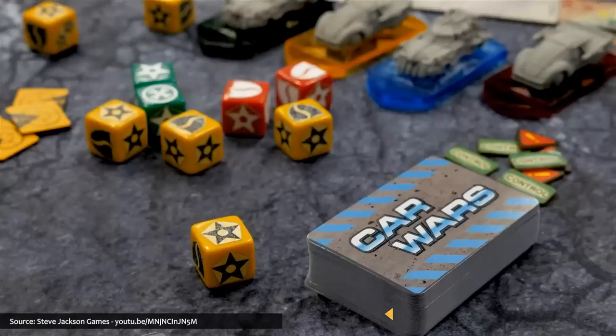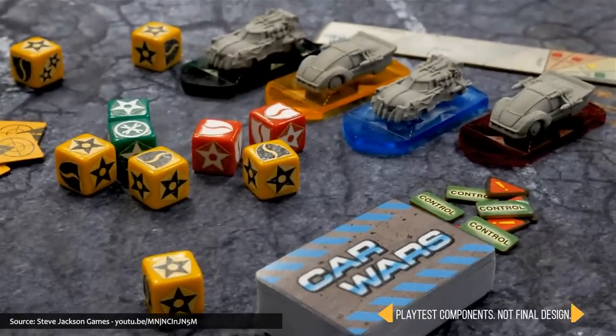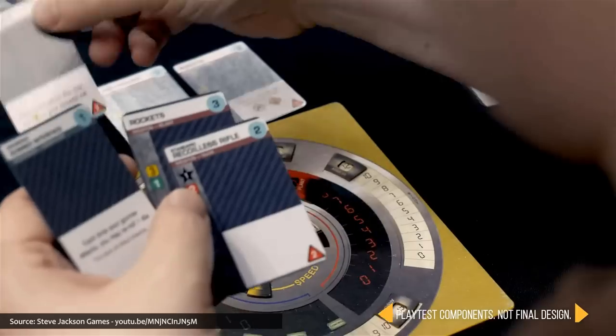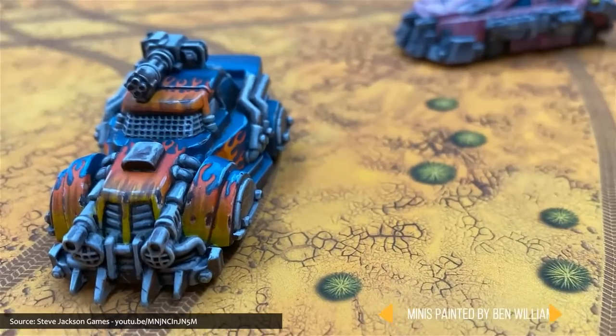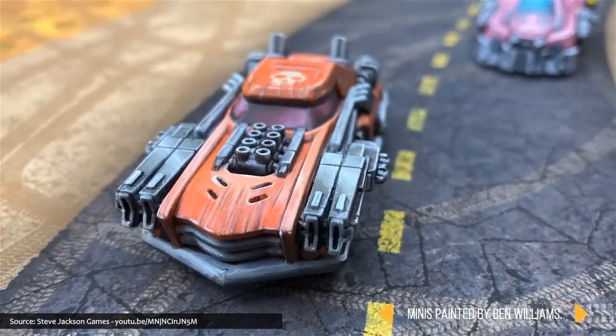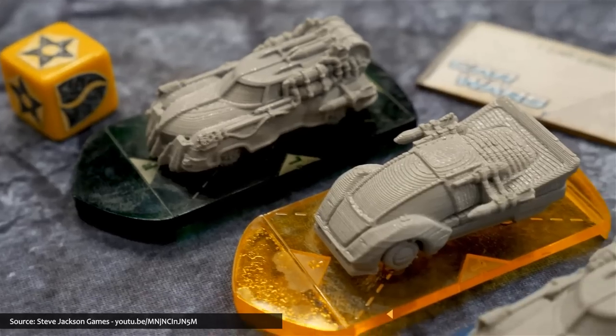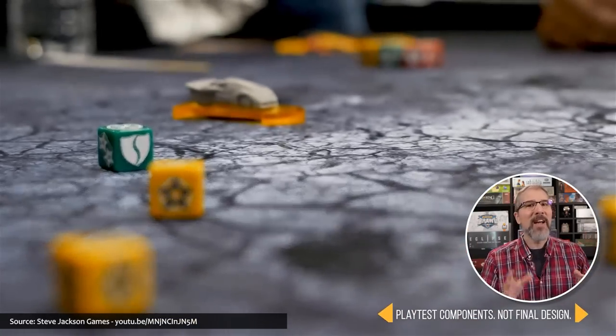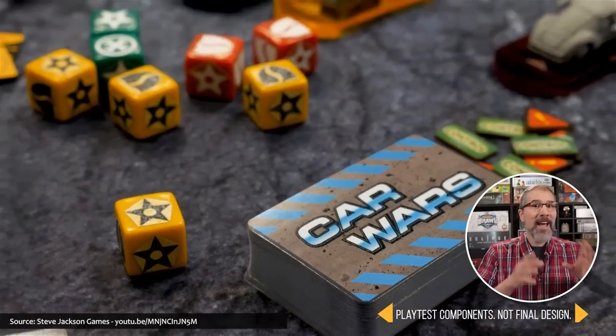Also updated is Car Wars, which was first published in 1981, with a new sixth edition featuring freeways of the future in which vehicles come fully loaded with weapons, armor, and even their own built-in power plants, and then are taken to the road against other automotive adversaries. Drivers who survive improve their abilities and earn money to buy bigger and better cars. This sixth edition also includes advanced rules for designing custom-made cars, trucks, and cycles.